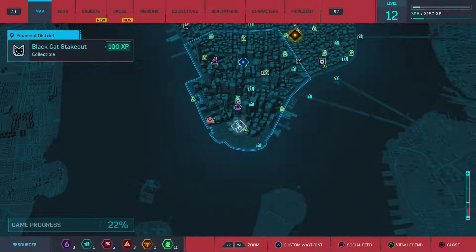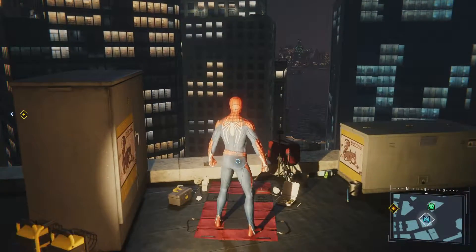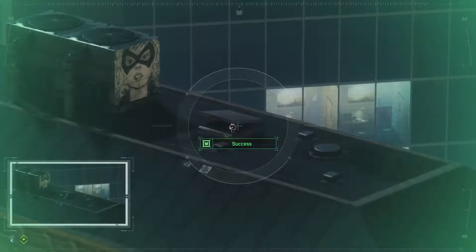Alright gamers, so the first black cat from the Financial District we'll go ahead and grab will be the one at the southern end here. We'll just go right up to the camera and once we load it up, just down and over to the right, right at the top of this building here you'll see this little sun window and that is where it is.